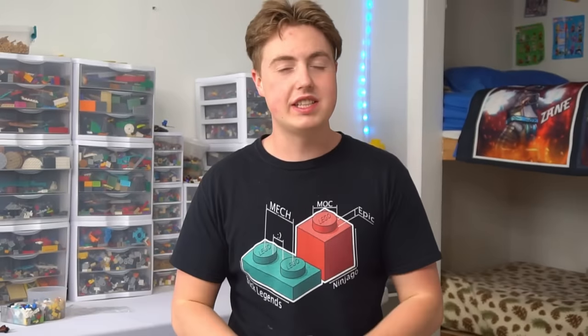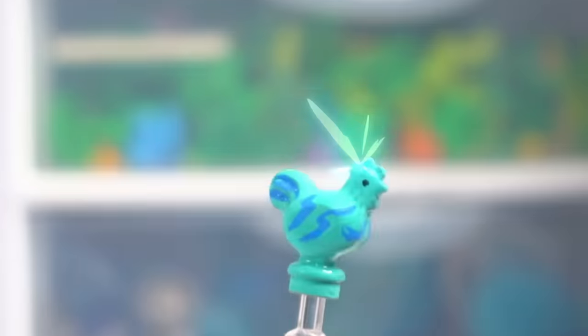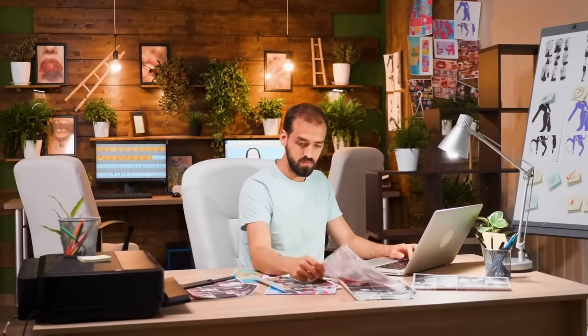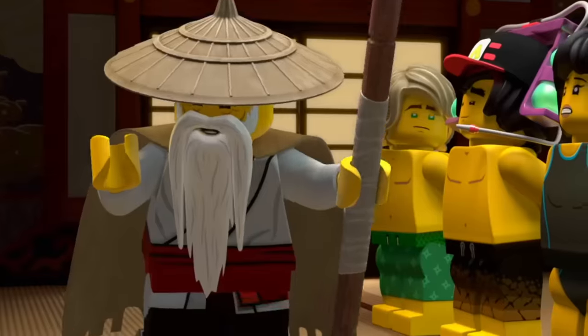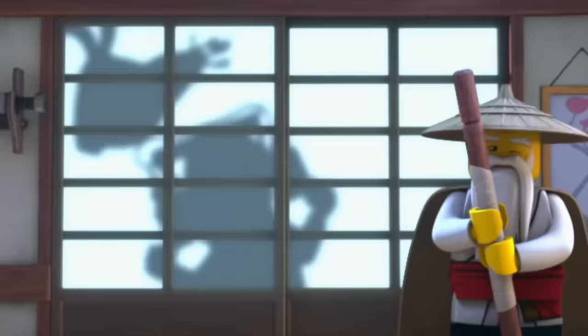The first monster we have on the list is this chicken. It may look normal on the outside, but if you get it mad, it will blow up and quite possibly shock you to death. I don't know who came up with the idea of an electric chicken, but they're a genius. This chicken appears in the episode Wasted True Potential, and it demolishes the ninja.